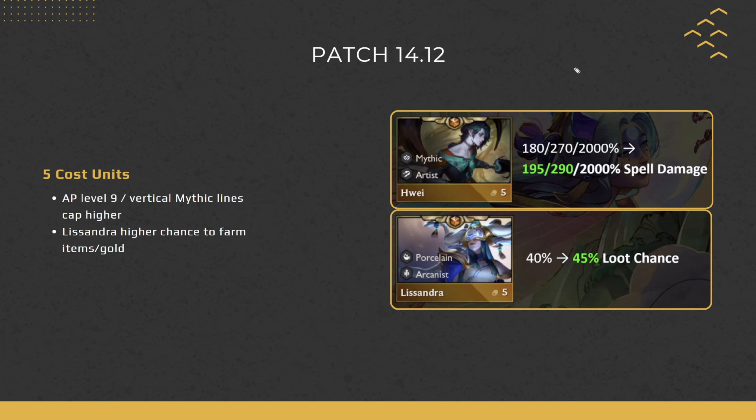For 5-cost units: Huay gets a little extra damage at 1 and 2-star. This mainly affects fast-9 — the AP version will be a little stronger, and vertical Mythic lines will cap higher with extra Huay damage. Lissandra's loot chance is slightly increased; not a huge deal, but if you have Lissandra early on level 7 she might farm you one or two components, though you're typically dropping her as you hit level 8.